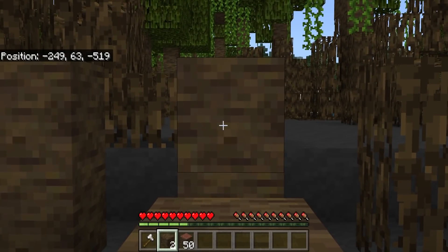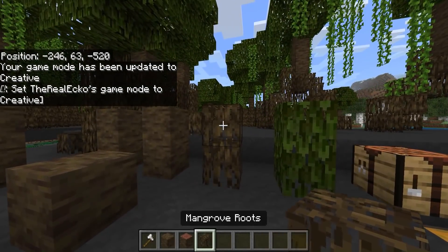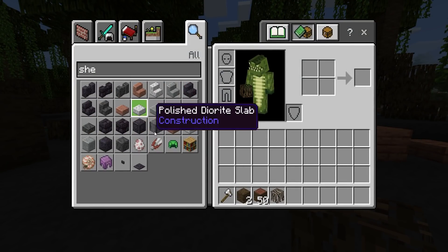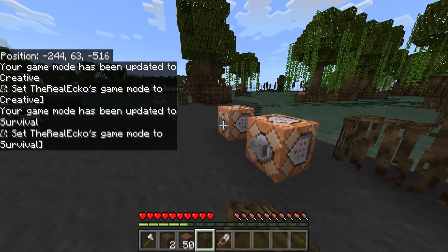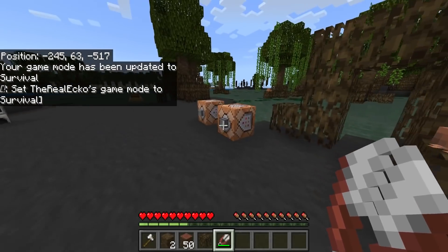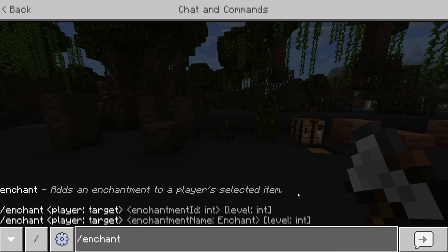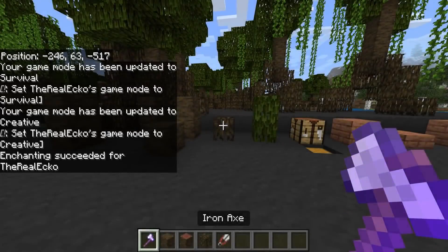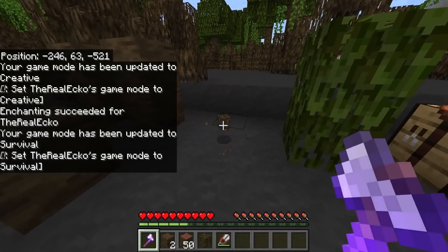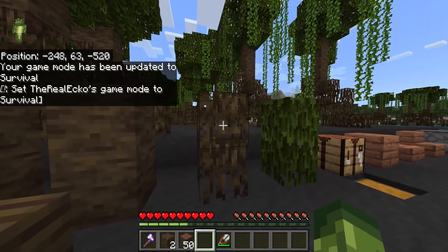Back in creative mode, we do in fact have the roots. Like I said, no idea what these are going to be used for. I'm going to grab myself some shears because I wonder if these can be sheared. Can they be? No. So I actually have no idea how to obtain them. Let's try one more thing - let's go to forward slash enchant at p silk touch. Let's try silk touch. Go back to game mode survival. Can we silk touch it? Yes! Okay, so so far the mangrove roots need to be silk touch. But I'm really curious as to what Minecraft is going to turn these into.